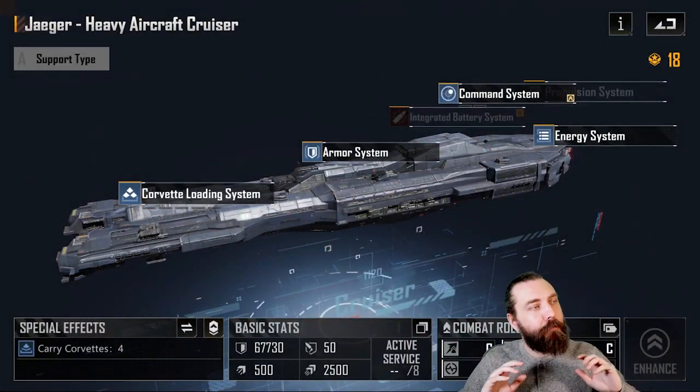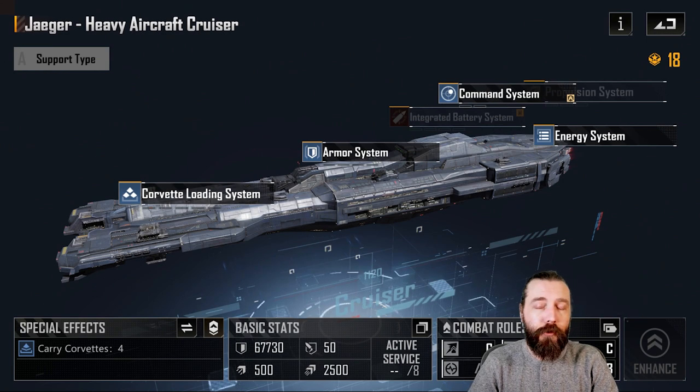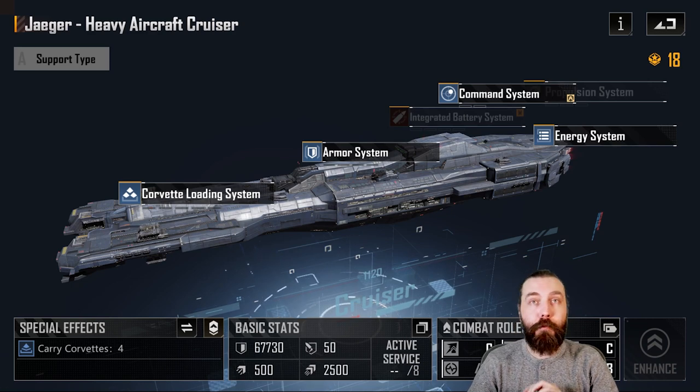The base Jaeger is a Corvette carrier, it's 18 CP, and it carries four Corvettes, which makes it equally as viable as running Destroyers, with the added benefit it's got increased HP and the likes.